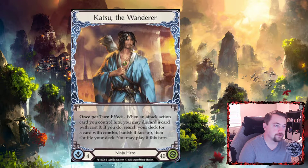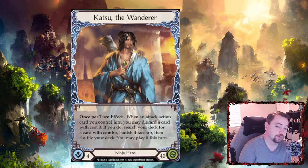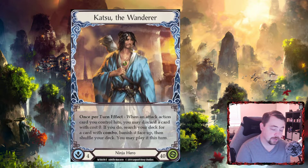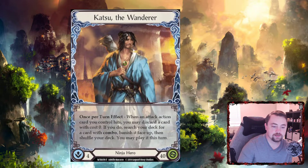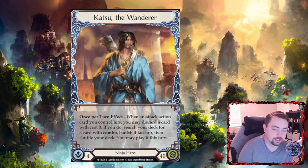The last two videos covered Benji and then Ira as hero overviews, and now we're going to be doing Katsu, which you can see on your screen right now. Katsu is the only constructed CC ninja hero right now until Five comes out in Uprising. He is really good, though I'd say he's kind of a mid-tier hero right now because of the meta, but he's definitely had some moments where he was really good in various forms.